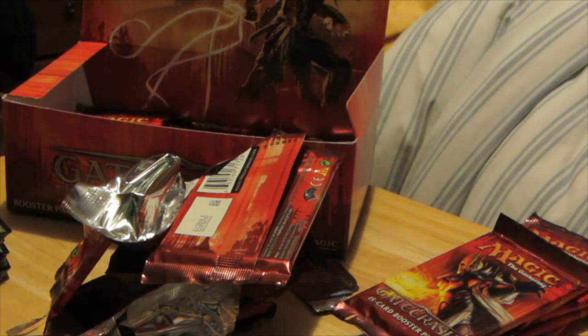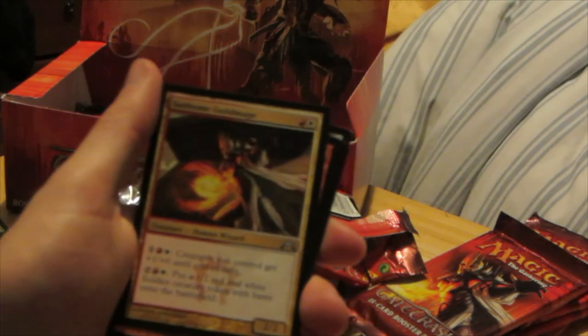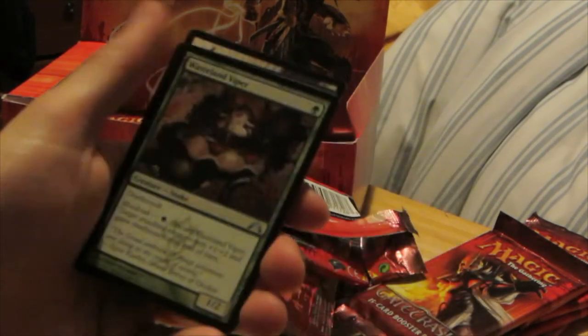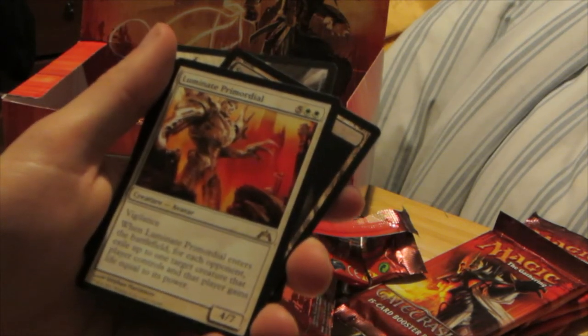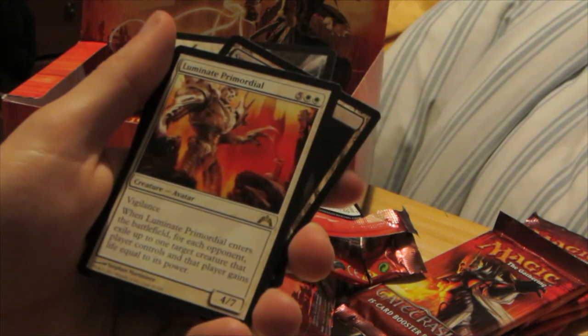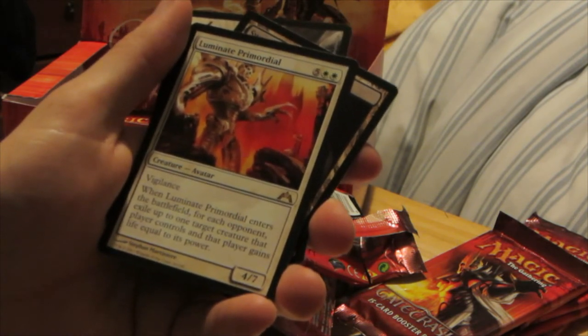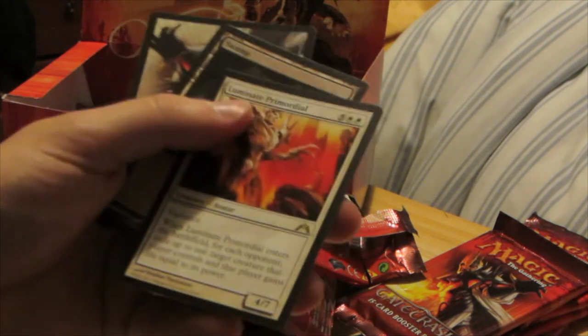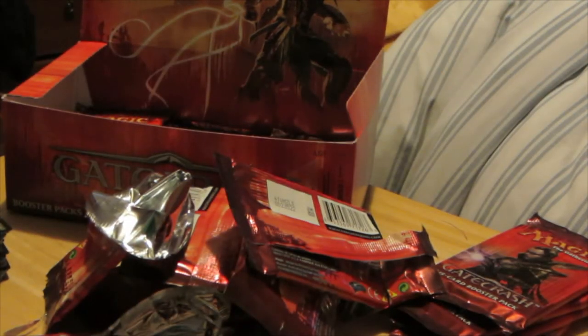It's been a few days since I did the first video. We have Sunhome Guildmage, Homing Lightning, Wasteland Viper, and Luminate Primordial. Vigilance. Whenever Luminate Primordial enters the battlefield, for each opponent, exile up to one target creature that player controls and that player gains life equal to its power. Seven mana, 4/7. It's not too bad, though it gives your opponent life, so that's not ideal. But it could get rid of a creature you don't want on the battlefield.